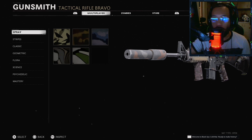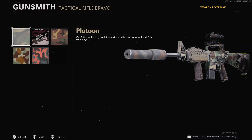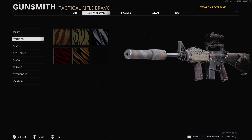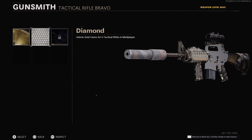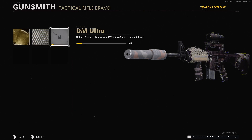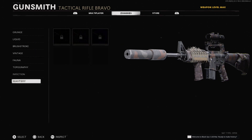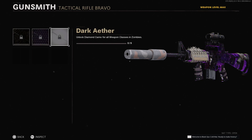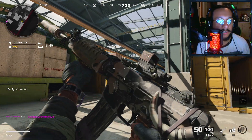Let me show you some of the camos on this M16 blueprint as well. For mastery: there's Gold, Diamond, and DM Ultra. For Zombies: Golden Viper, Plague Diamond, and Dark Aether.